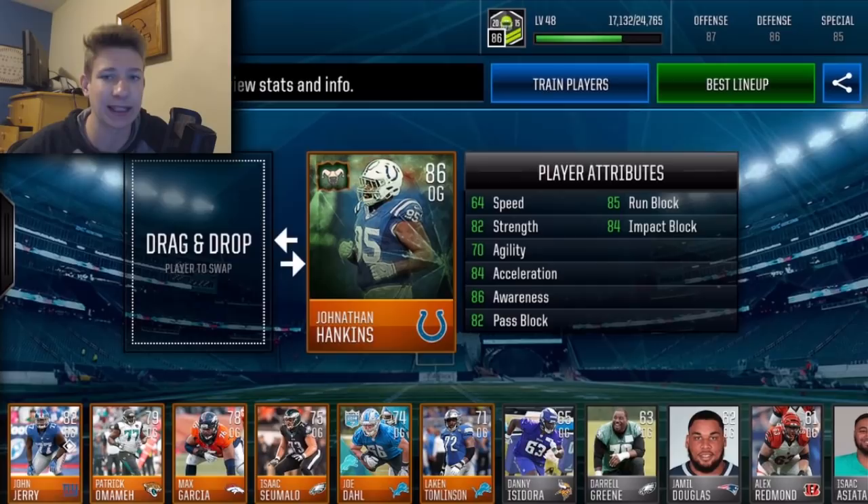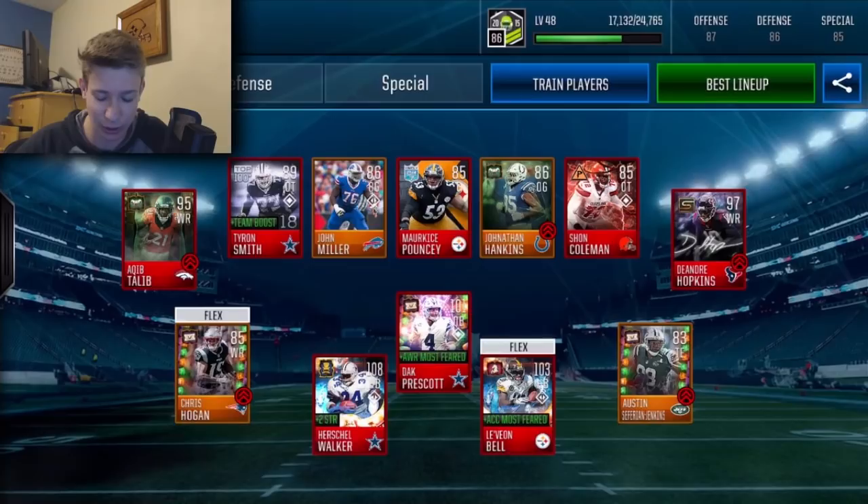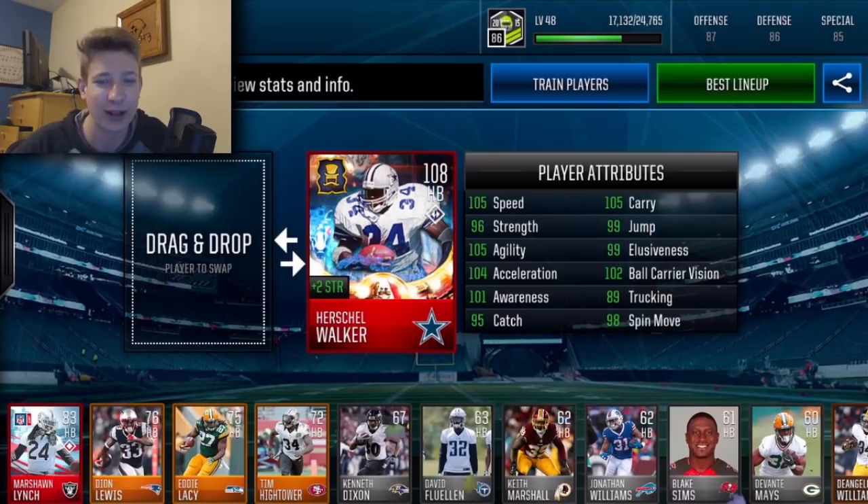In terms of offensive line there's only one Most Feared player available, and that's Jonathan Hankins. There is a Most Feared center available but it goes for like seven million coins and I'm not about to drop seven million coins on one center for one video — you guys can probably understand that. So we do have Jonathan Hankins as the offensive guard and other than that there's nothing else I can do.